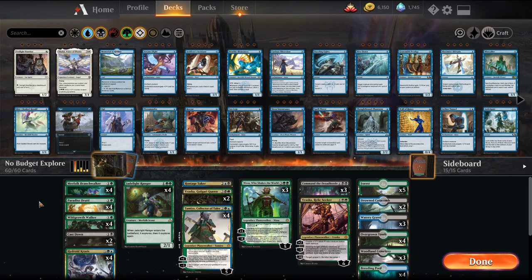This is the first time we're going three colors, so we're going Sultai, which is black, green, and blue. We're building around the Command the Dreadhorde variant of this list. This one is quite heavy in terms of wildcards. I will link in the video a straight green-black version of the deck that went 5-0 on Magic Online. If you want to keep black-green only, based on rare lands or if you have Vraska's Contempt, you can use those. But I really wanted to play the Command the Dreadhorde version.